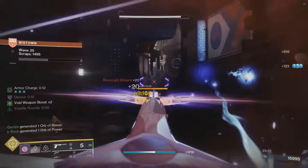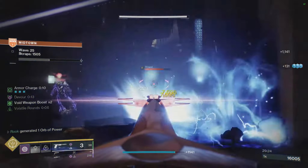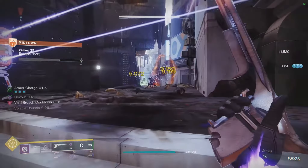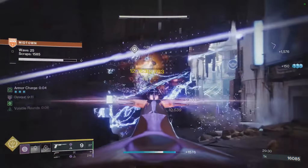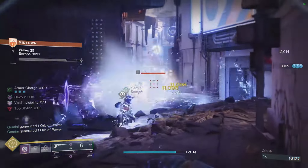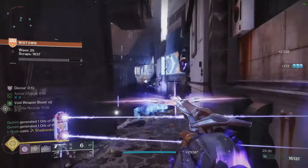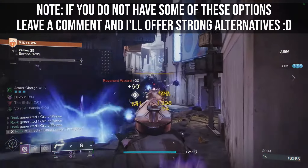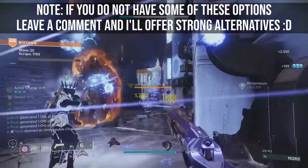Onslaught, the new wave-based survival game mode, is coming tomorrow. With Bungie promising a challenge to make it to the max wave of 50 on Legendary difficulty, what will be the best weapons and builds to bring with you? Well, worry not — I have a shopping list of all the options you should have on hand when jumping into the activity for the first time. So let's get straight into it.